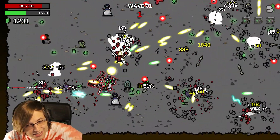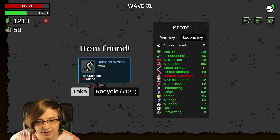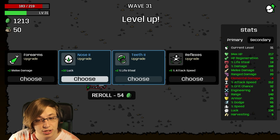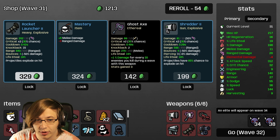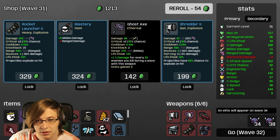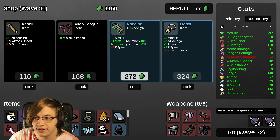Is this going to be the most OP build? I think like wave 36 or 37 is about it. I'll take a Bag if offered for free. Plastic Explosive is huge. More luck - overall I'm only going to re-roll once or twice. I'll take Padding.